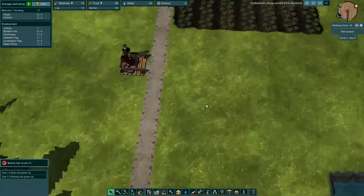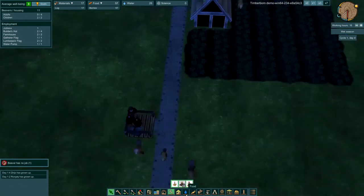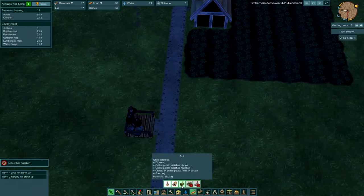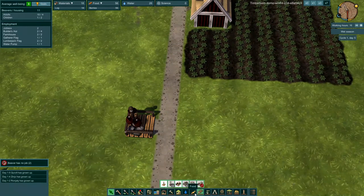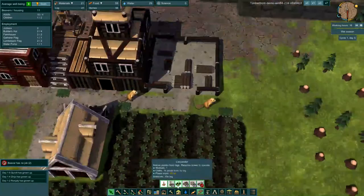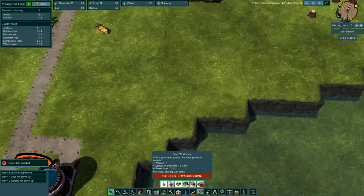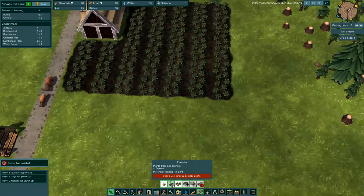Let's explore some of the other building tabs. We've looked at storage and labor — that's where the builders flag, builder's hut, and hauling posts are, where you can have beavers move products around. We've looked at housing. In the full release there might be advanced or higher quality housing. There's also the grill, which turns potatoes into nutrition level two — that'll be on our radar. In woodworking, we have the lumberjack flag and the carpenter, which needs power to turn logs into planks. There's also the gear workshop, paper mill, and printing press.